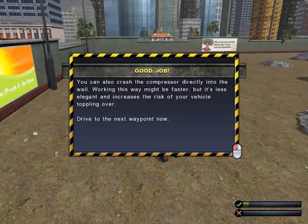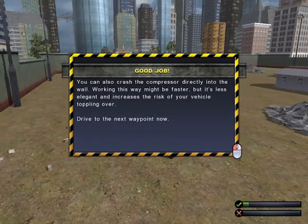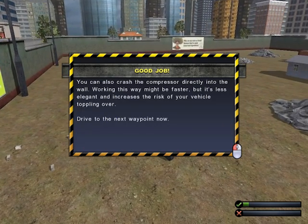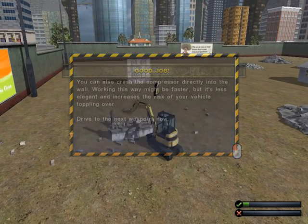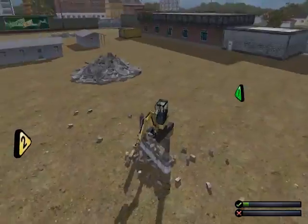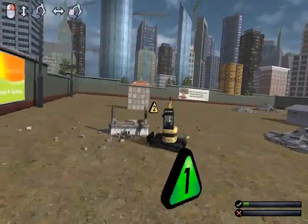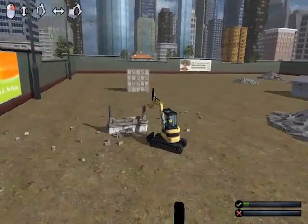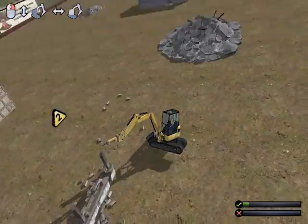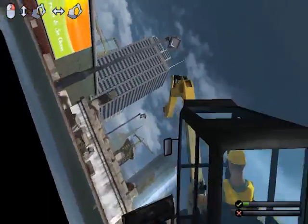You can also crash the compressor directly into the wall. Working this way might be faster, but it's less elegant and increases the risk of your vehicle tipping over. Drive to the next waypoint now. I'm gonna keep this thing on. I'm just tripping — oh my god. That is strong, I'm just bouncing off of it. Boing, boing.